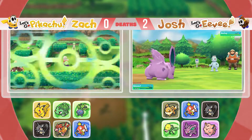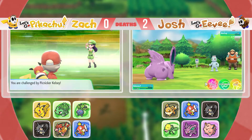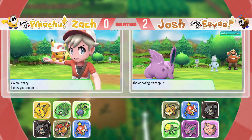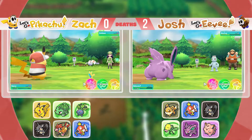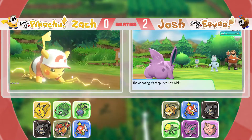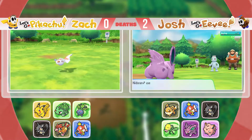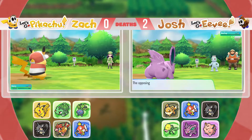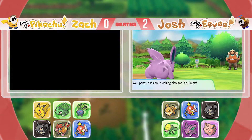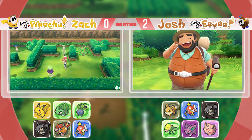I want to Horn Attack this Machop. There's a lot of trainers on this route. Picnicker Kelsey. I wish I had Bulbasaur out for this Goldie. This thing's trying to Low Kick my Nidoran — that's not gonna work, dude. I resist Fighting. No yawning! No yawning at all. Alright, goodbye Machop — you have now fainted.